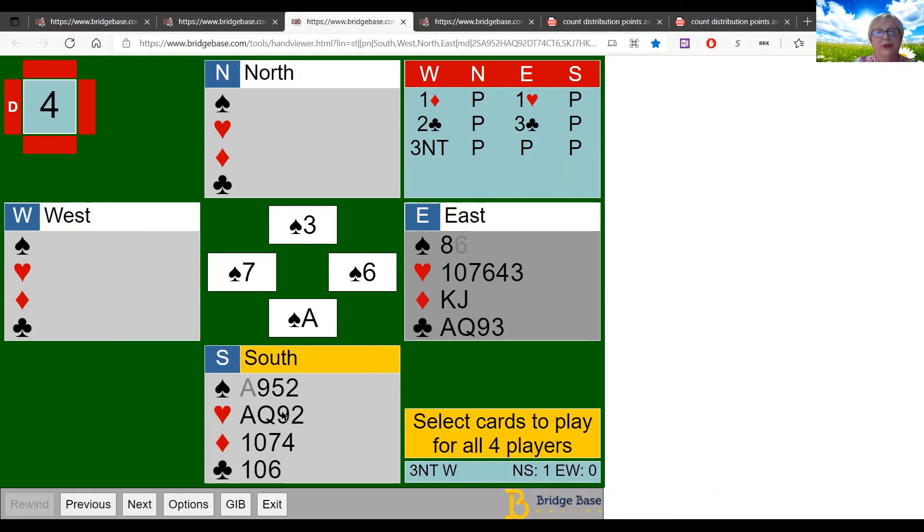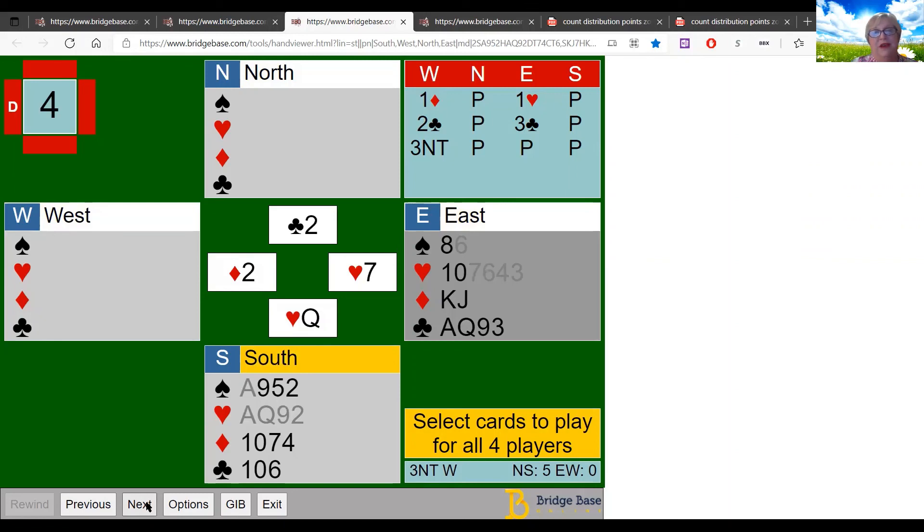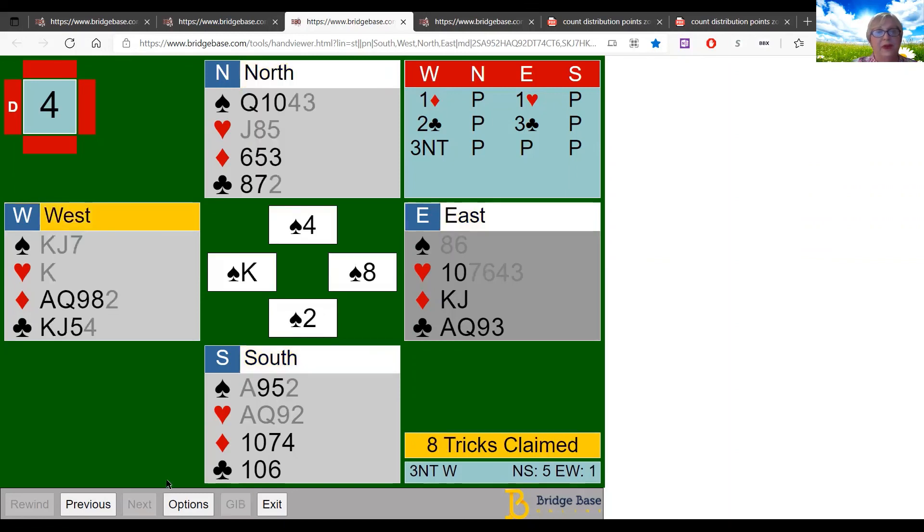If declarer has a singleton heart, you want to let partner know you have tricks coming in that suit. So instead of passively returning a spade, think about the auction and cash the ace of hearts — rewarded by dropping the stiff king! Now play a heart to partner's jack — it's like magic — partner leads a heart back, you win the nine, then the queen. That's five tricks, and you can return a spade for partner.